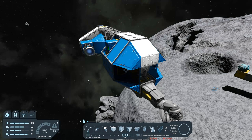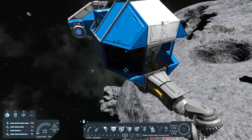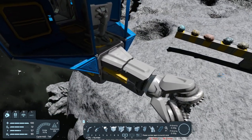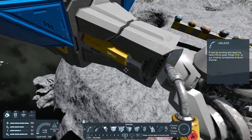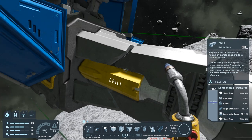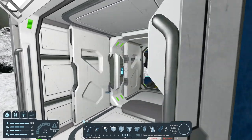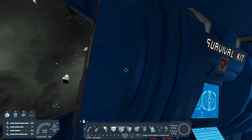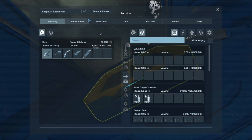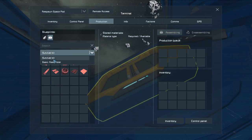This is the ship that we built in last episode. We need to get the resources in order to get all this built. One thing you do need to keep in mind is the drill was the last thing we talked about, but as you can see it does take - if you look at the bottom right-hand corner - large steel tubes, which you cannot build. If we go inside and check that out, large steel tubes you cannot build with the survival kit. So if you want to get the drill, let's go to production - no large steel tubes. What you're going to have to do is get yourself a basic assembler.